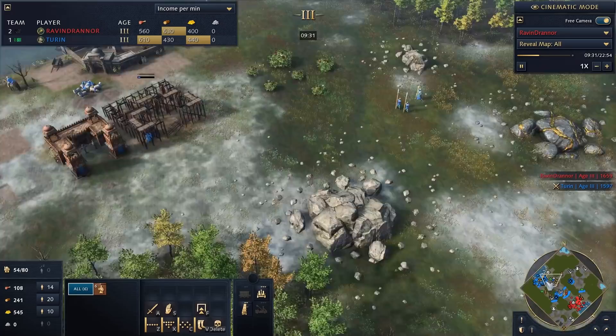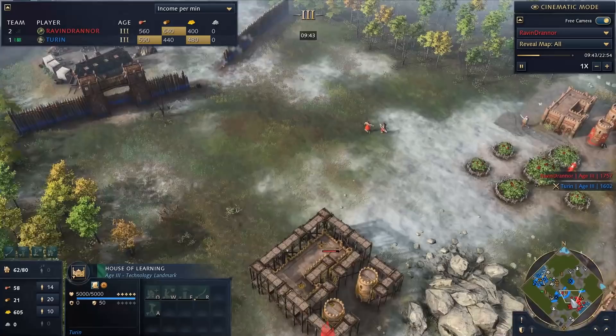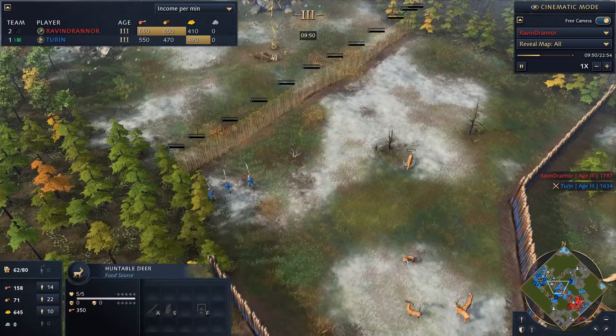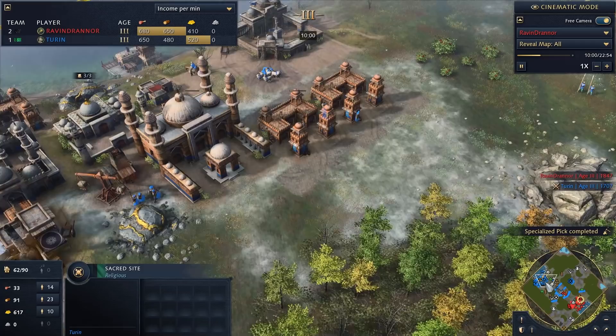My gold income right now is 400 per minute with absolutely no workers on gold — it's all coming from the sacred sites. I'm in Age 3 and he's in Age 2, though I'm still behind on score because of how much he's producing. I can see he's building battering rams and a camel archer, so let's keep walling — building another wall here, layer by layer.